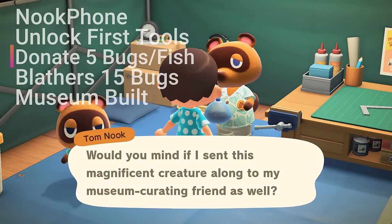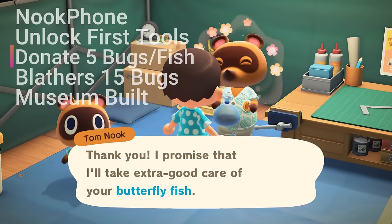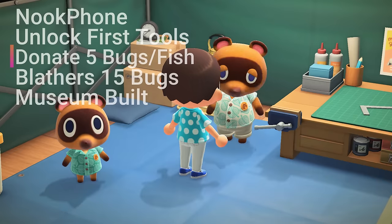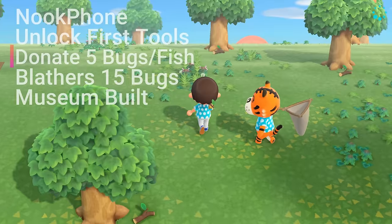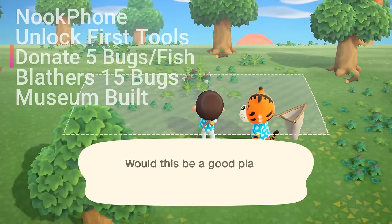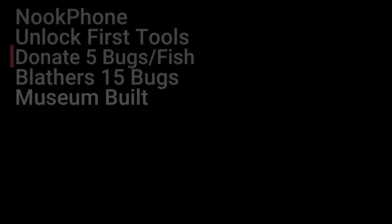As you donate more and more bugs, you'll start to realize that every one you donate unlocks more and more things, such as the flimsy axe, DIY recipes for the bonfire, wooden stakes, some flower seeds, and then eventually once you have five creatures donated, he'll give you Blathers' tent. Once you make it to that spot of the game, you can take the museum tent and place it somewhere on your island.